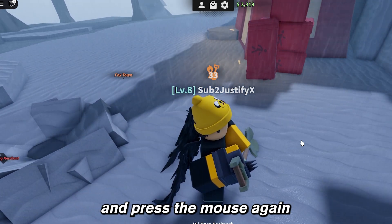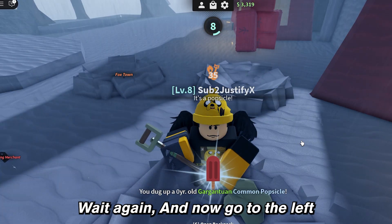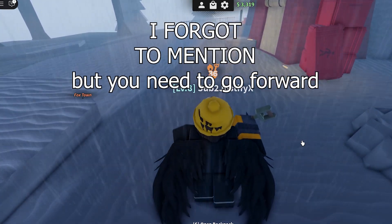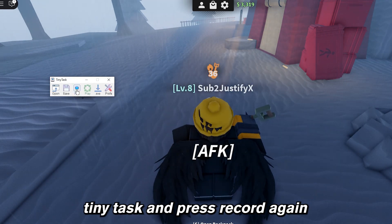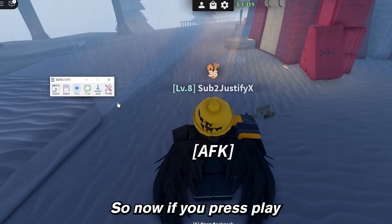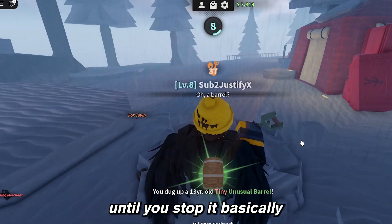Now move to the right and press the mouse again. Then come back down, press the mouse again, wait again. Now go to the left and press the mouse again. Bring up TinyTask and press Record again — this will stop the recording and save it. Now if you press Play, it should do the sequence all over again until you stop it.